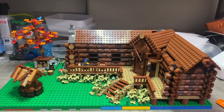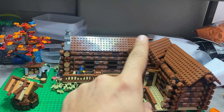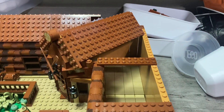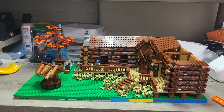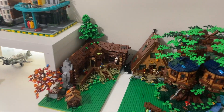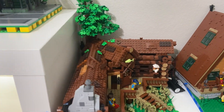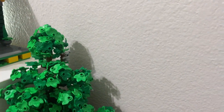Here we have a before of the cabin. I do think I'm gonna add some detail to the roof as well as maybe a tree in the back, some interior detail, and some lighting. Well we've got a lot done with this cabin. I finished off the interior as well as the exterior, added some minifigures, did some detailing to the roof, and added a tree in the back. It's kind of coming out of the cabin.